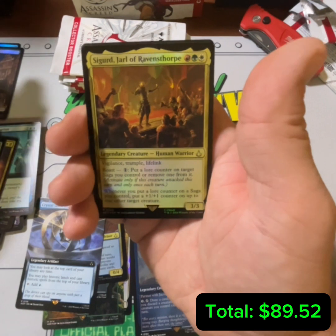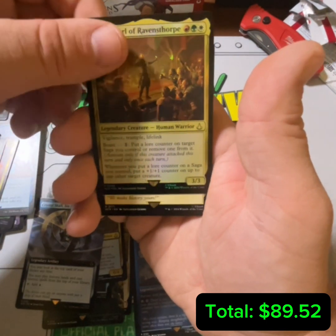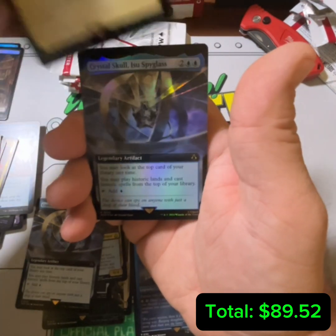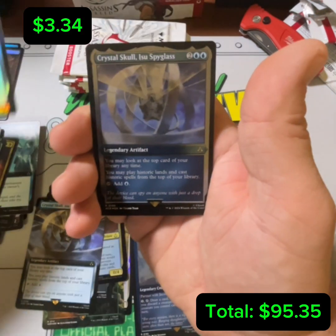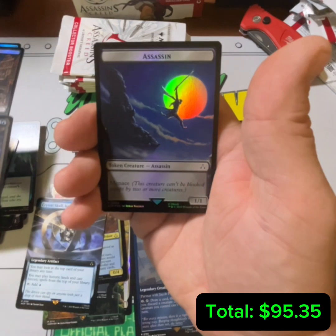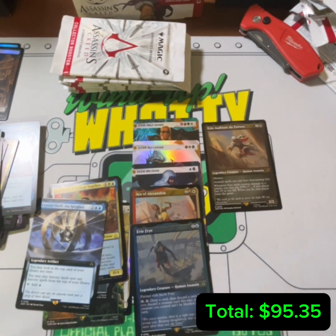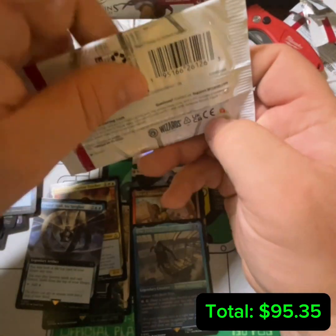Beautiful Swamp. Sigurd, Arrow of Raven's Fort. Crystal Skull ISU Spyglass and Crystal Skull ISU Spyglass — etched. Excuse me, we have a little something in our throat. Here we go — moving on to the next pack.